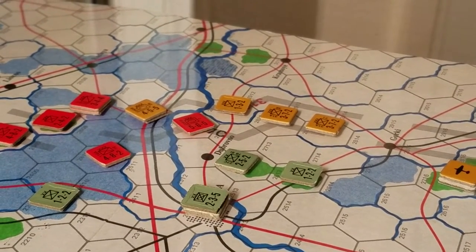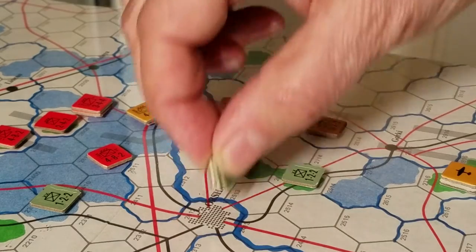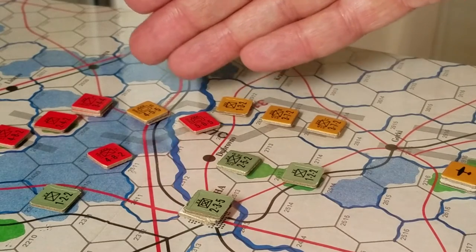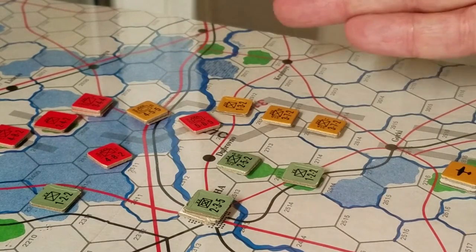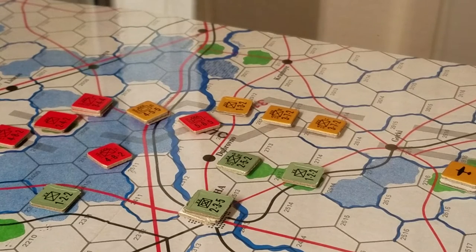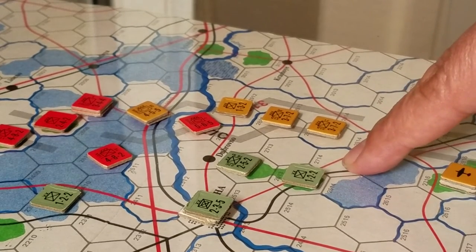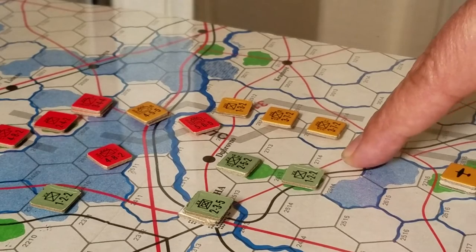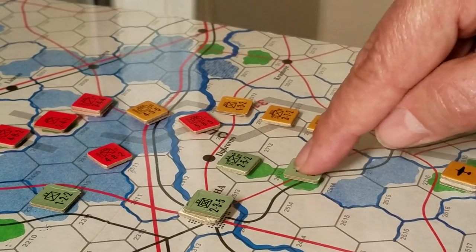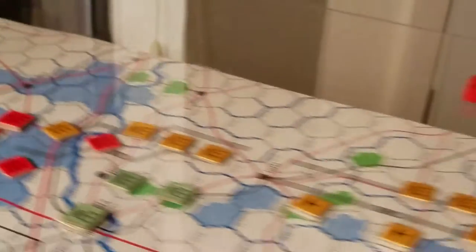The Germans didn't do so well near Dubrovno — the main town there is Orsha. The Germans took a bit of a beating but managed to pull back with two movement actions and no combats. That road movement nuance is a little tricky: if you're using road movement, you can't start in an enemy zone of control, and you still have to pay extra movement points to run through this rough terrain. That was the one thing in the rules that was a little unclear to me.